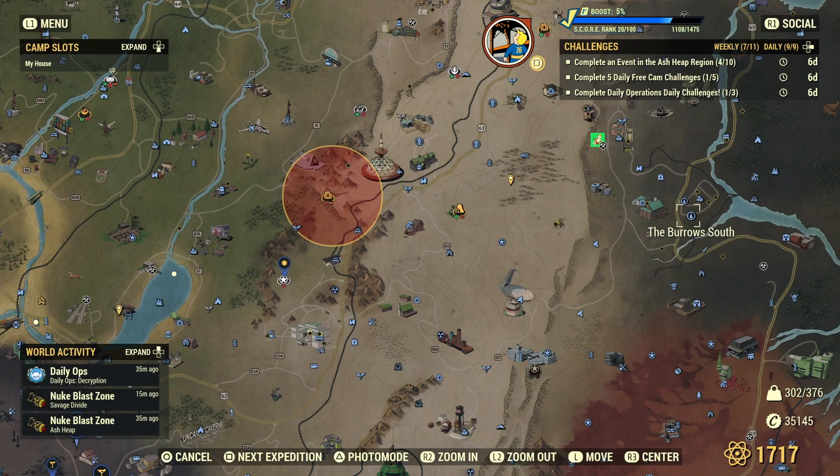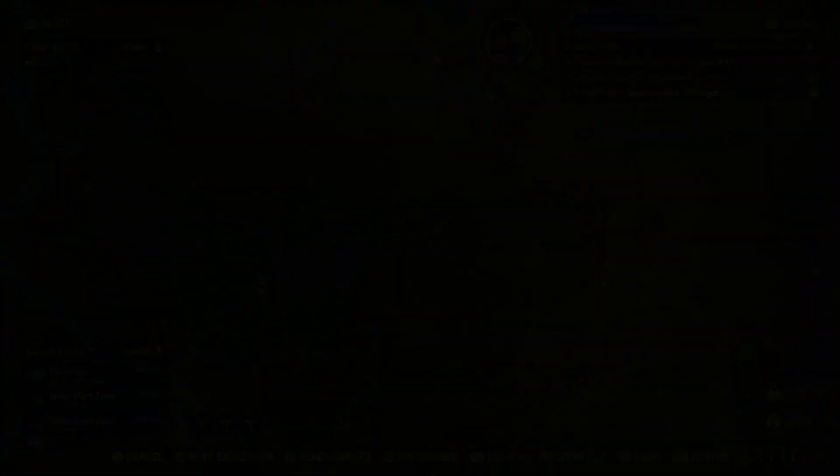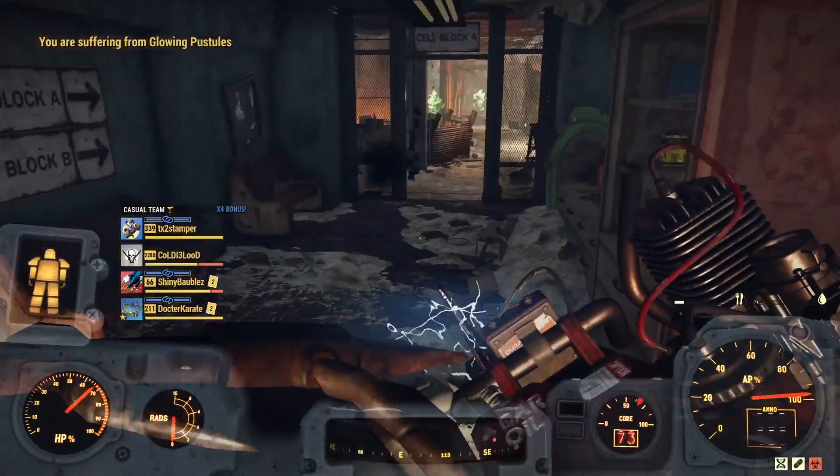Unfortunately someone's camp was there after I nuked it, or I would have just hopped lobbies — I'm not like that. So if someone's camp is there, maybe hop lobbies before you do this. You can easily do this in a public or a solo session.